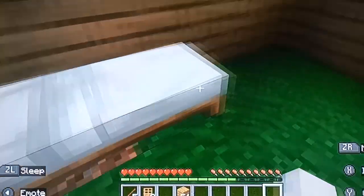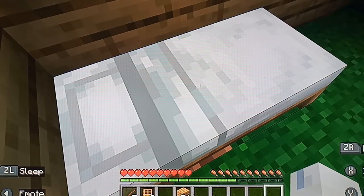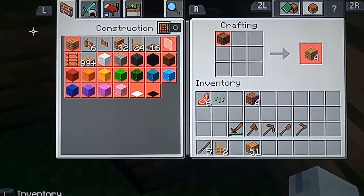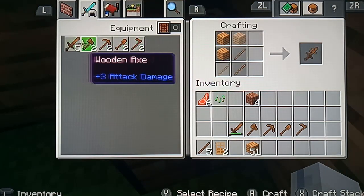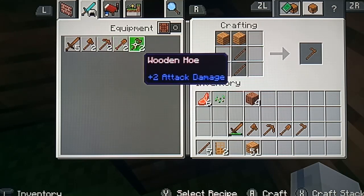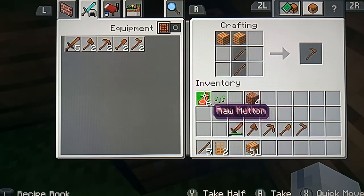If it's getting to nighttime in your area, just go to sleep — place yourself on your bed. If it isn't nighttime, the tools menu will show these five tools that I have here, so get one of each.